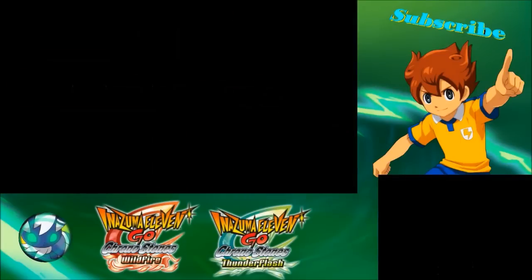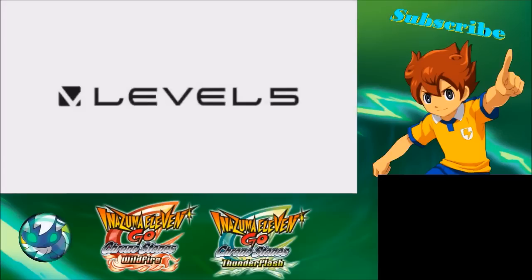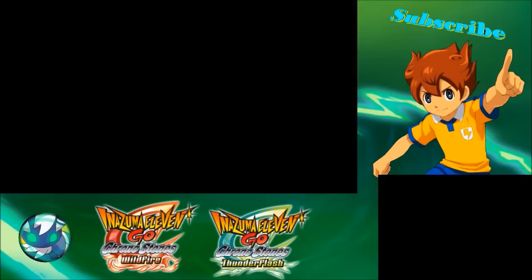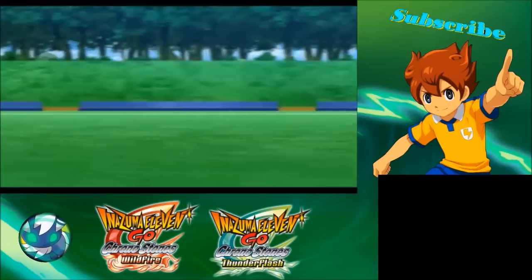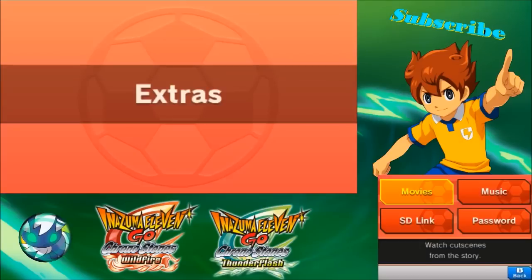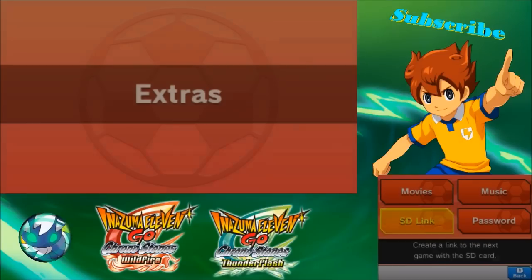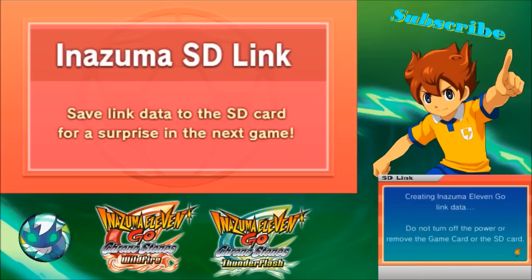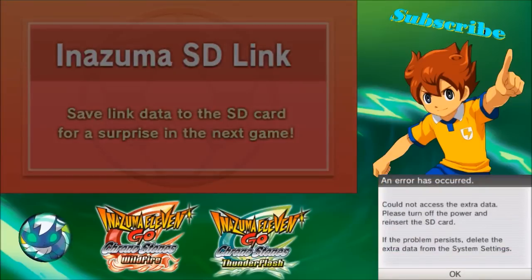So here is Inazuma 11 Go Light — we will have to use the link. Of course this will probably mess with your data and stuff, but sometimes it will work and sometimes it won't, just saying already. This is what I mean: 'Could not access the extra data.'